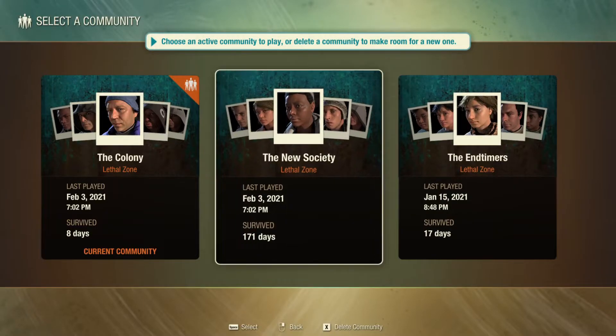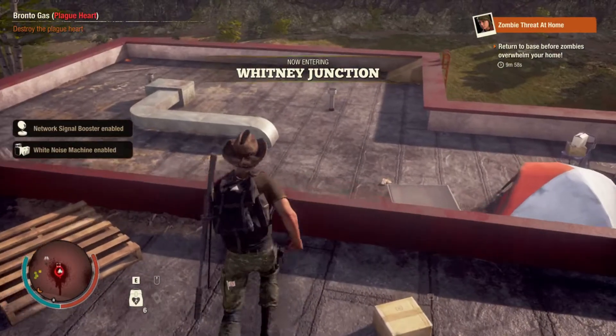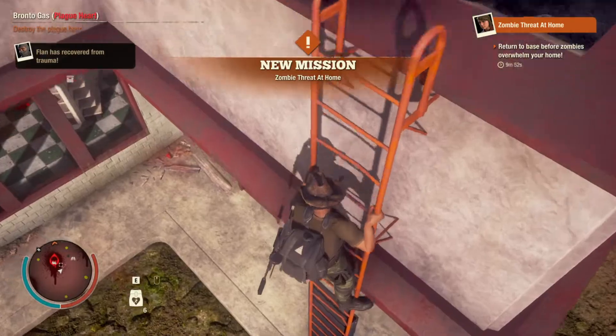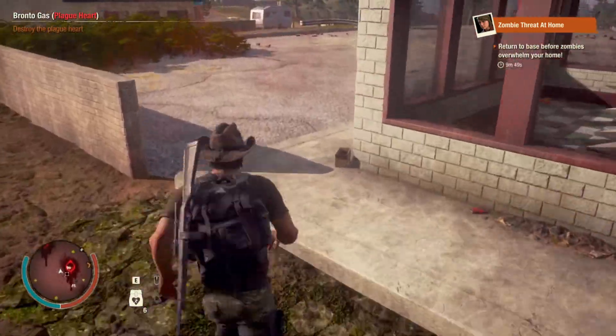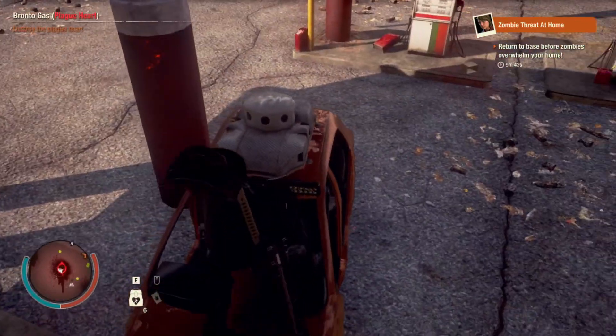I figured I'd show this screen as well. This is my long-term community — 171 days, on Lethal Zone — so there's no question that this is a long-term community. It was on Nightmare for about 140 days. I've killed hundreds of hearts on this community. So if hearts do get stronger in any way, this should be the most difficult that they can get.